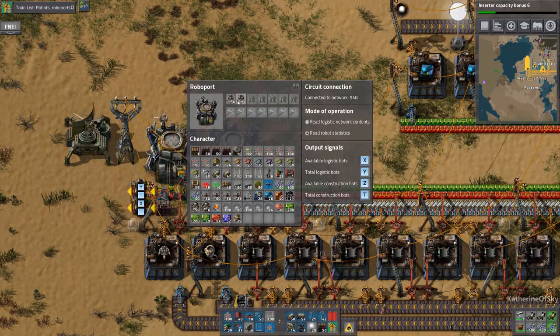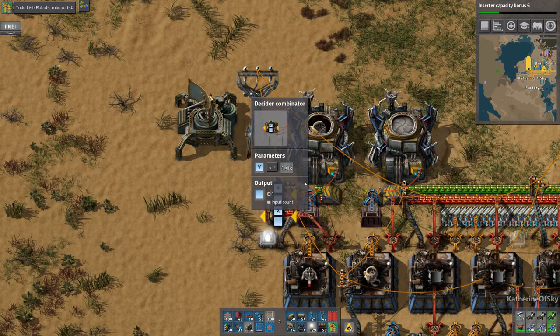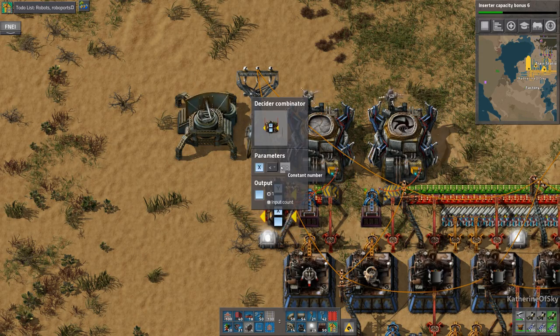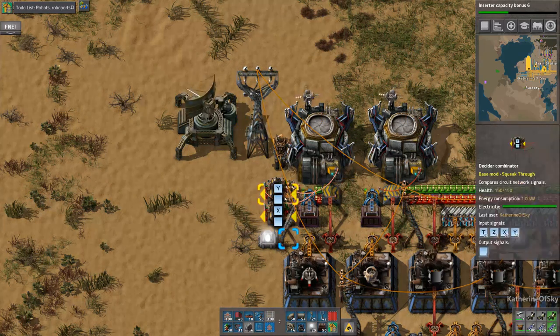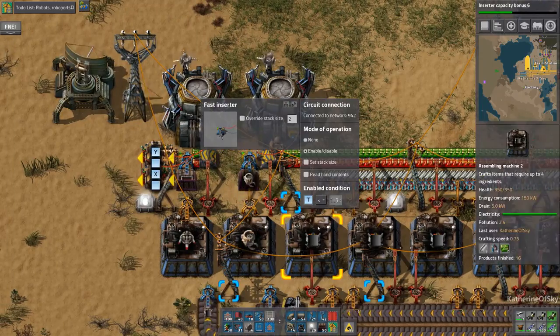We have some construction robots. We've got logibots. What are our conditions set for here? These are the logibots. Y is total logibots less than a thousand, or X is probably available logibots. So we have this set to grow with the factory — we'll want at least a thousand. If there's more than a thousand but less than 20 available, then we're going to make more. Construction bots: 1.5K sounds reasonable for a decent construction project.